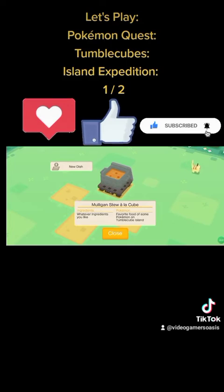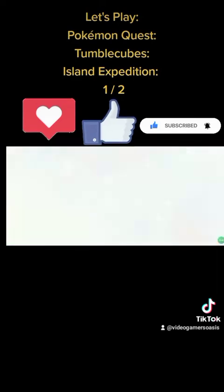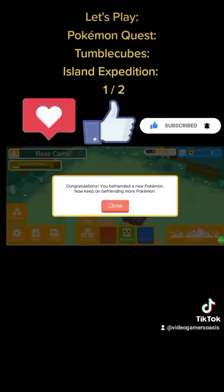Mulligan Stew à la Cube — new dish! Ingredients: whatever ingredients you like. Pokémon: favorite food of some Pokémon on Tumblecube Island. Are there any Pokémon coming? Always attacking them. Add to PokéDex — Ratatat! To bring your buddies. Congratulations, you befriended a new Pokémon! Now keep on befriending more Pokémon.